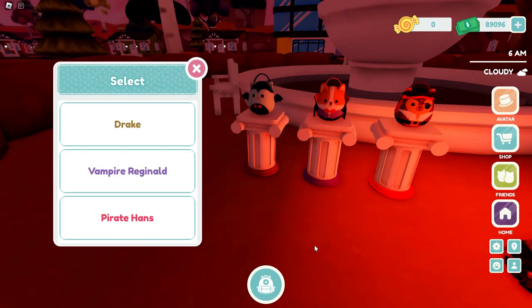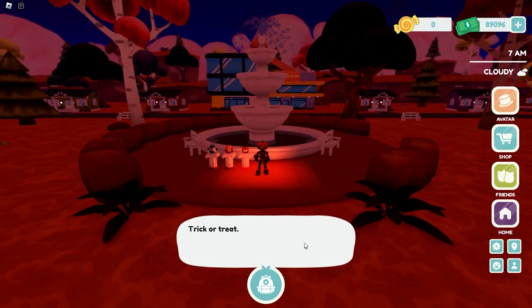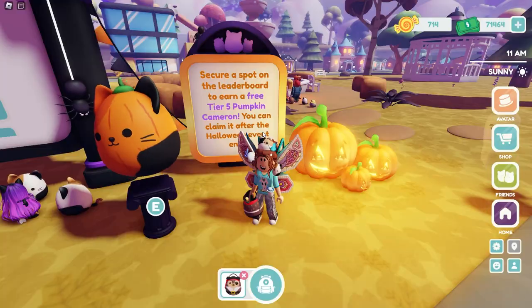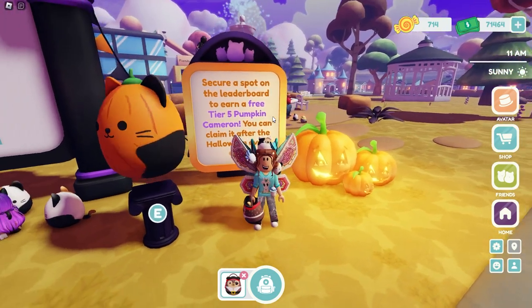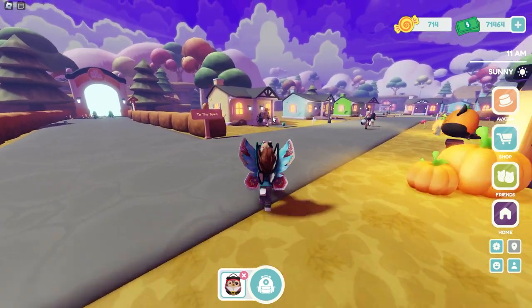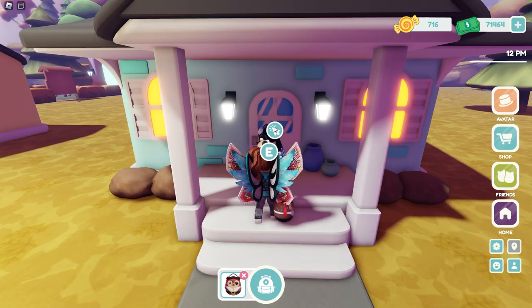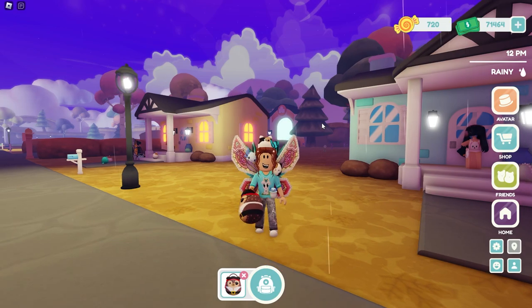The real way you're supposed to get candy is to go to the neighborhood. You have to come in here and talk to Jack to be able to get your basket. Secure a spot on the leaderboard to earn a free tier five pumpkin Cameron. Once you have your basket, you can go to the houses in the neighborhood to trick-or-treat. You get your bag out, go up to a house, click it, say trick-or-treat, and then you get your treats.